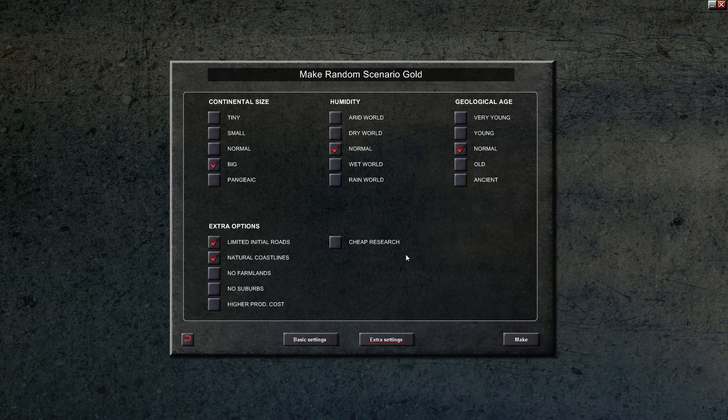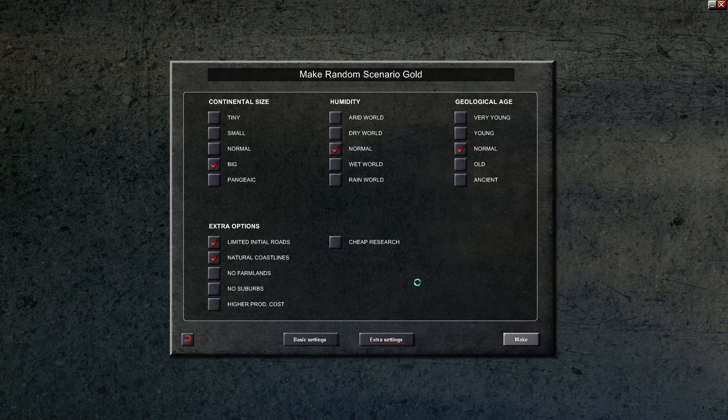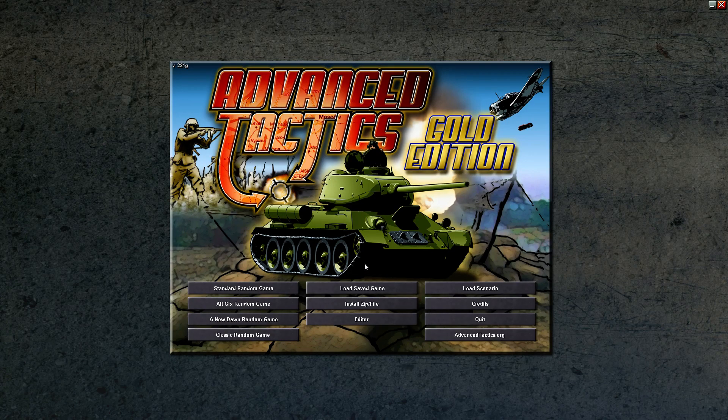Another initial agreement we have is not to use air power, which is going to make things like a slug-it-out-in-the-trenches type situation. So we hit make on this. It gives us a sample — this is not going to be the map we play on, but it just gives you an idea. This is one I would definitely not want to play on because of the islands. But for another time — I haven't done a naval playthrough yet. Anyway, let's pull up the scenario we will be doing.